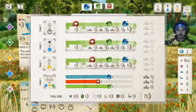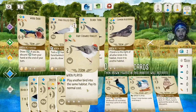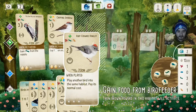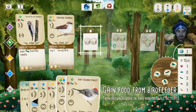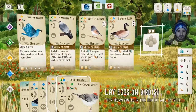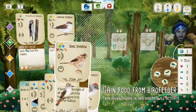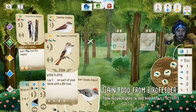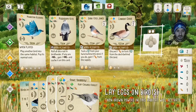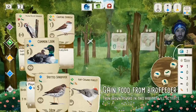Two turns left. We are now equal first in this end-of-round goal. I can play a bird on my next-to-last turn and use the last turn to draw cards. I'll play the Ash-throated Flycatcher — when played it lays an egg on each of my four birds with that nest type. That's worth four free eggs, helping with the egg sets goal. It's going to be worth six points total playing this card.